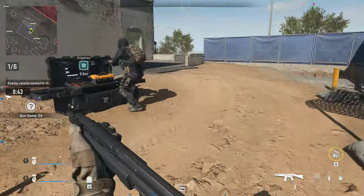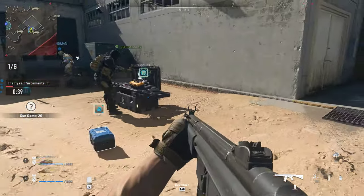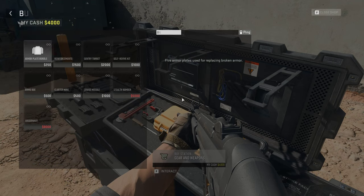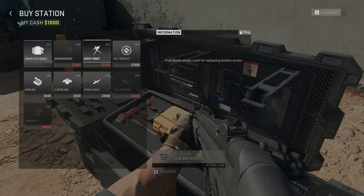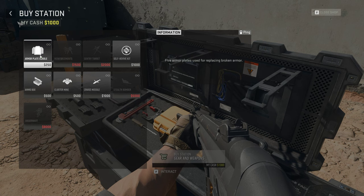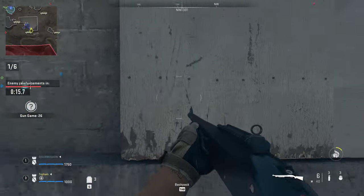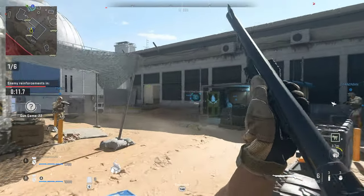Got it, dropping some armor. All stations be advised, enemy helicopters approaching Charlie, ETA 30 seconds. Breaker 1, advise you resupply then link up with Devil 3 at Charlie. Devil 3, we're standing by at Charlie. All stations, hold the perimeter — do not let AQ capture those weapon depots. Got your cover.